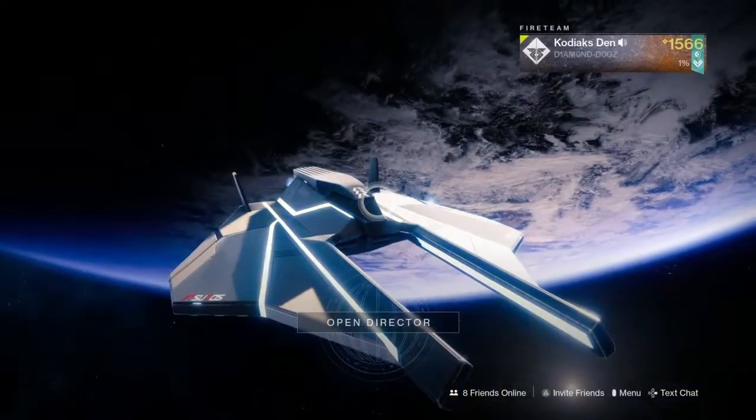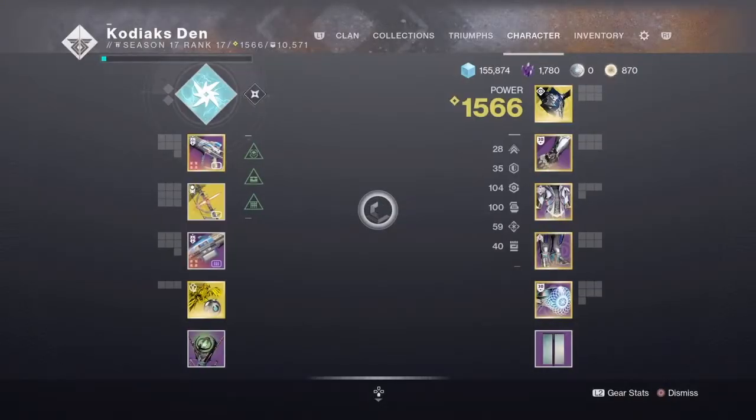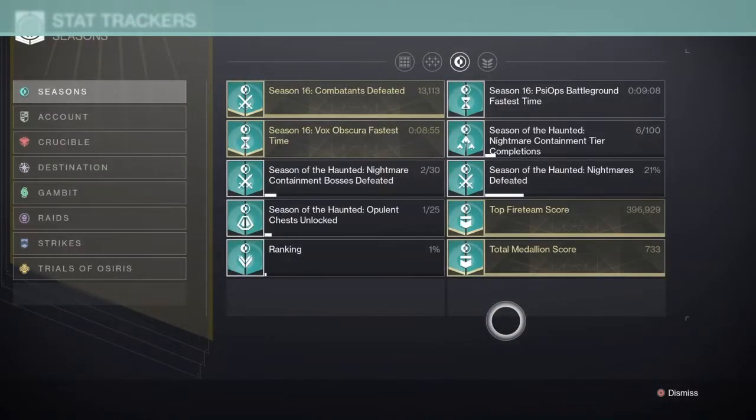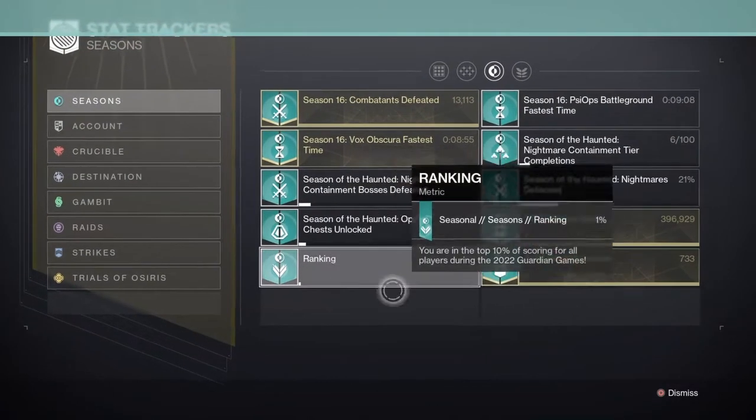There are going to be two ways to check your rank. All you have to do is press start, go over to Triumphs, then Stat Tracker. Here you're going to find it right here.